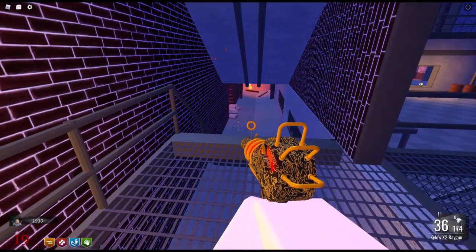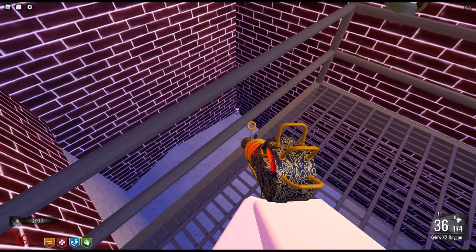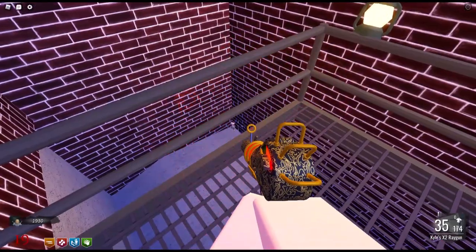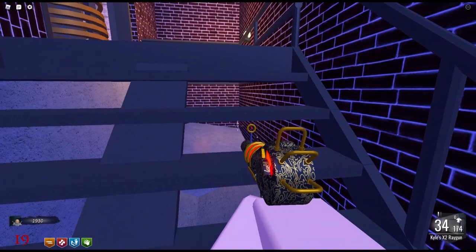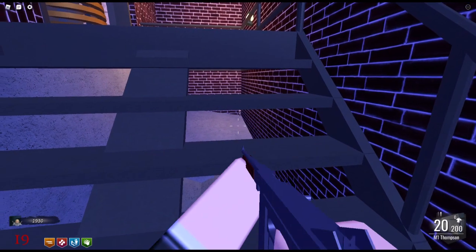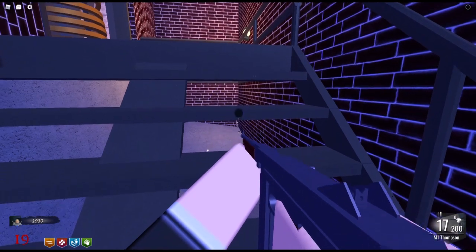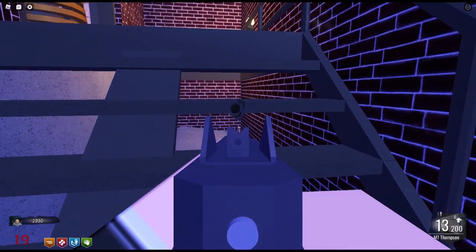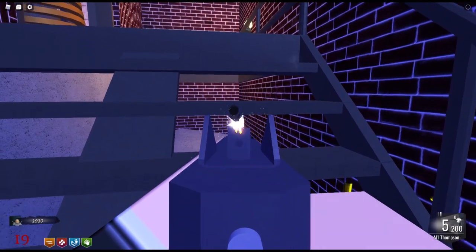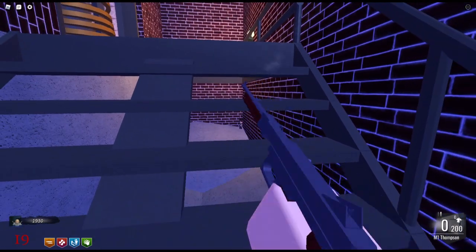This is a location where one of them shows up down below — and there he is right there. Now I'm showing this because you can't shoot it with a ray gun, or any of the wonder weapons, or even a regular gun. You have to use a PAP'd gun — a PAP'd machine gun, PAP'd rifle, or PAP'd pistol. I think shotguns probably work too.